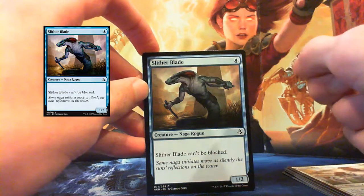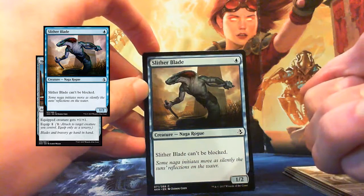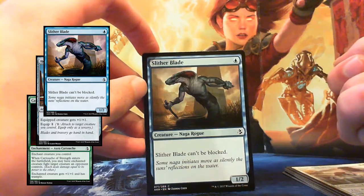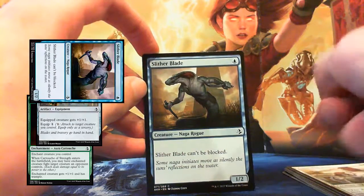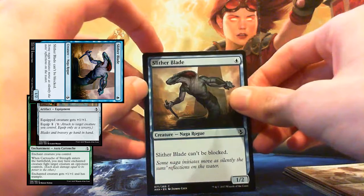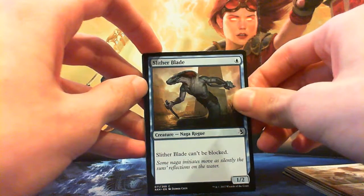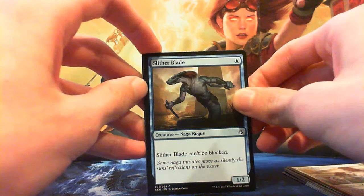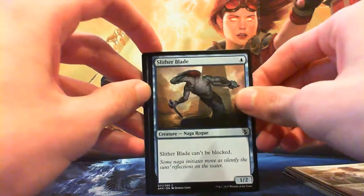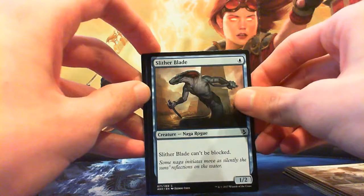Turn 1 Slither Blade, turn 2 Honed Kopesh equip, turn 3 Cartouche of Strength — deal 3 damage to something and swing in for more. Or if you go black and give this guy Cartouche of Ambition, give it lifelink and kill another one of their creatures — it's not bad. Needs the right deck, but yeah, he's alright.